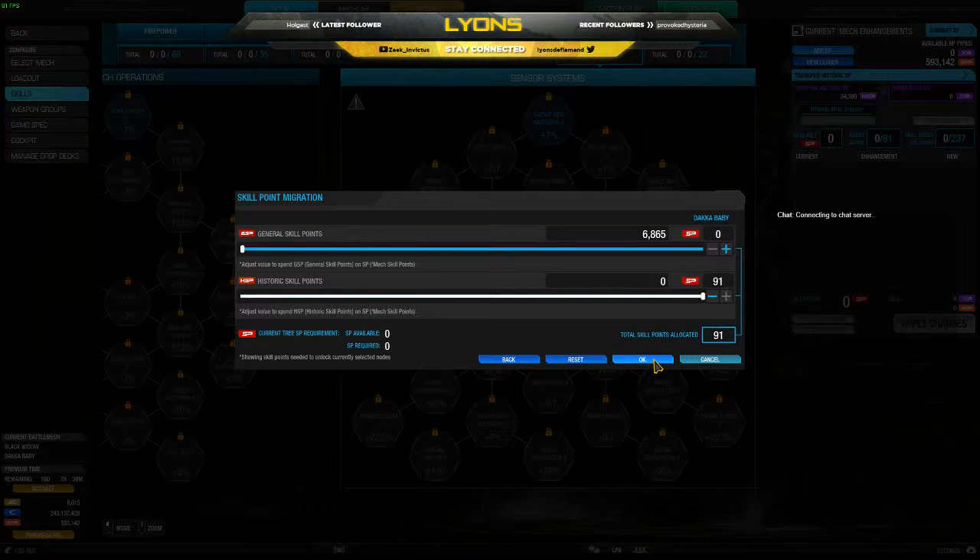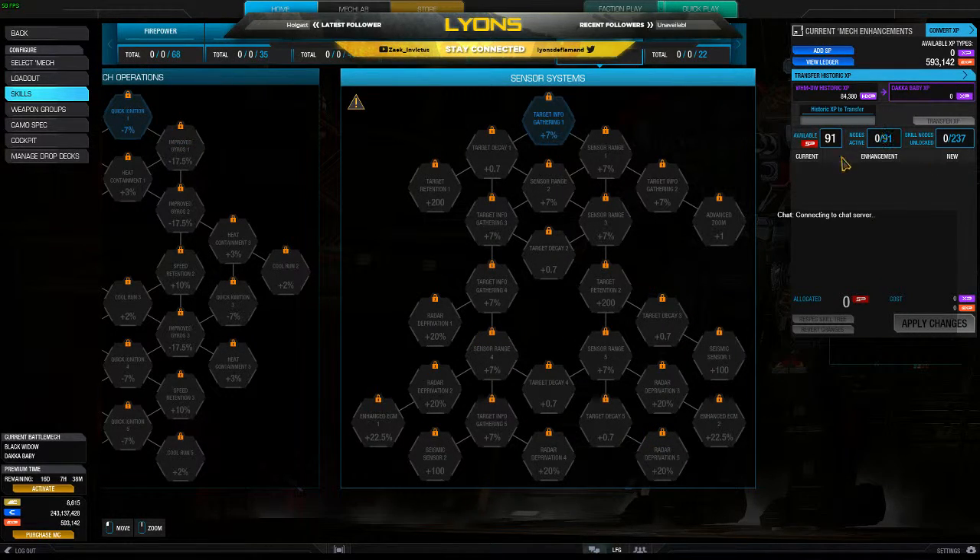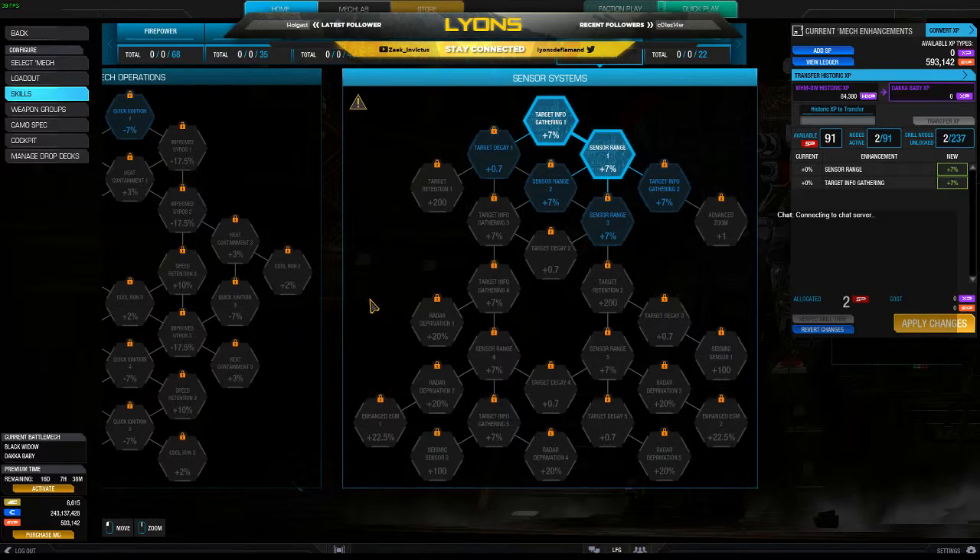This is just a quick tip. Now we can see I have 91 available SP, so I can start clicking and finding the changes I want to make.